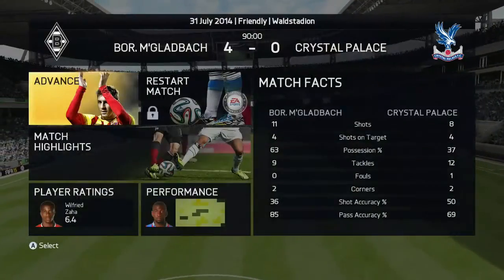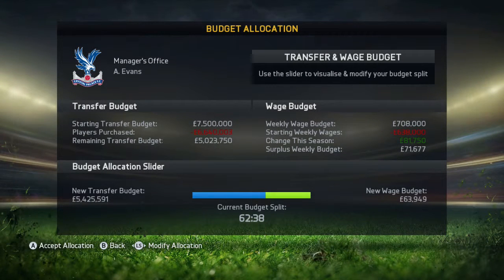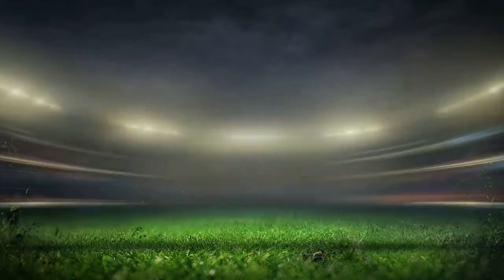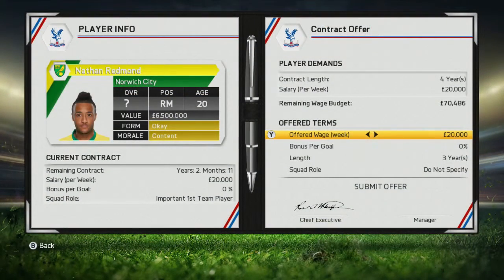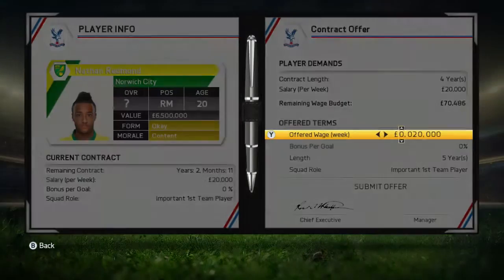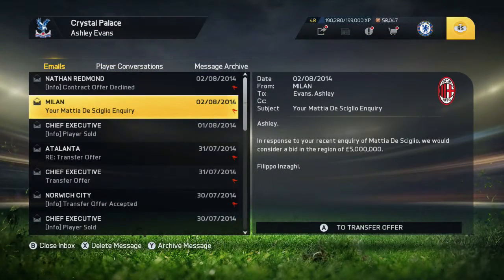A disappointing result, but we're going to aim to improve in the final pre-season game. Looking at the news, Glenn Murray has been sold to Leicester City for 1.3 million, which increases our transfer budget slightly. After adjusting the wage budget down to £50,000, we're left with 6.1 million pounds to spend. Nathan Redmond has declined our contract offer, so we're going to offer him a better role in the team and bump his offer up to £22k to hopefully secure the deal.